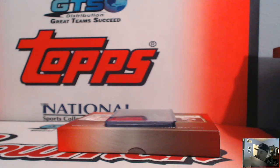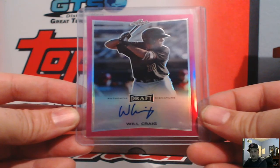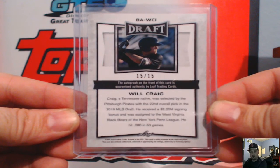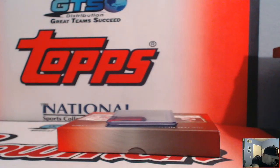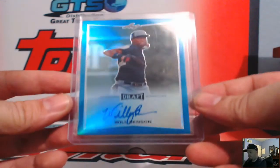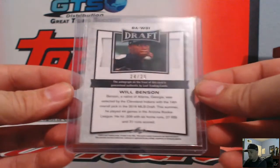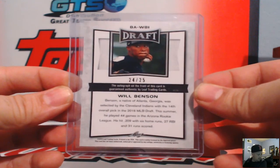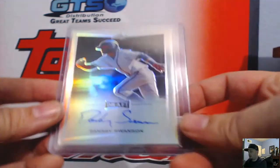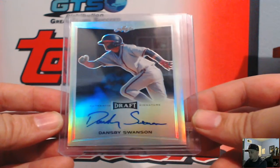Our final box starts off with the Cardinals — Dylan Carlson refractor auto, not numbered. That's Jockin. For the Pirates, Will Craig pinky, number 15 of 15 — pirates on the board, first hit for them. Will Benson for the Indians blue, number 24 of 25 — Willie and Nolan Jones both in this break for Jockin.